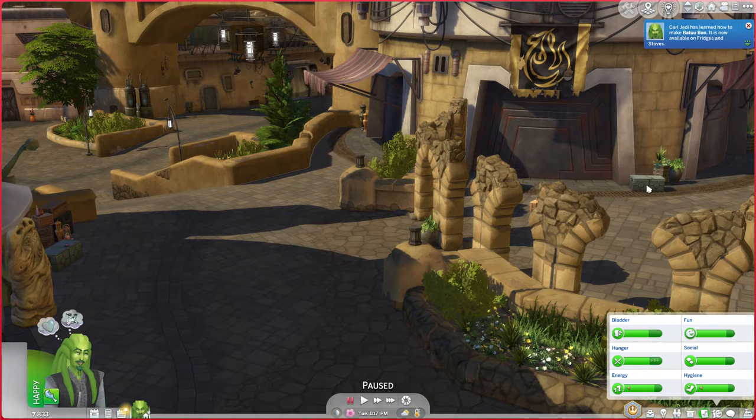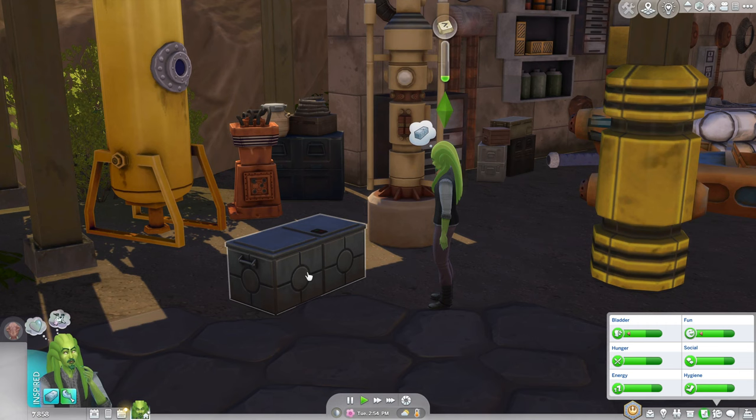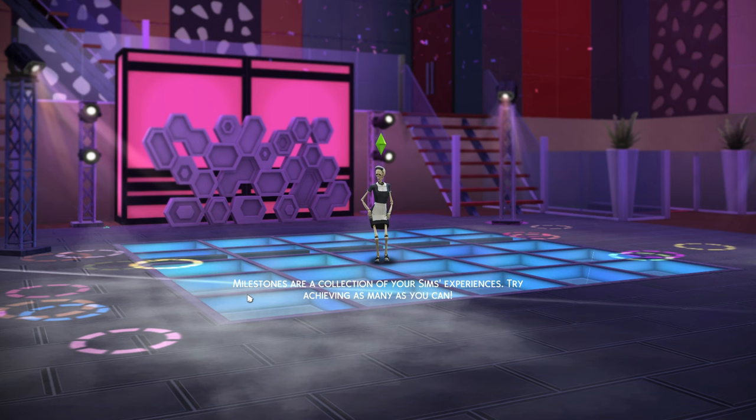Get some food, Carl. He ate — he's not uncomfortable anymore. Come try to override the locks on this crate here. You got another X-Wing part. I failed to open this one twice now, but maybe the third time's a charm. You did it, good job Carl. And we got more X-Wing parts. Perfect.